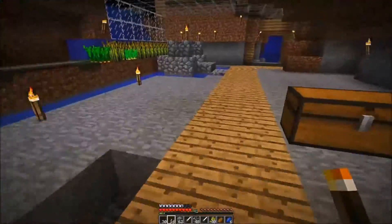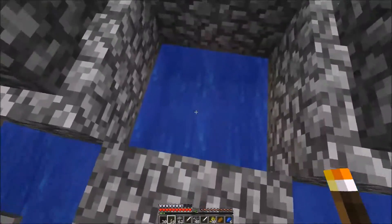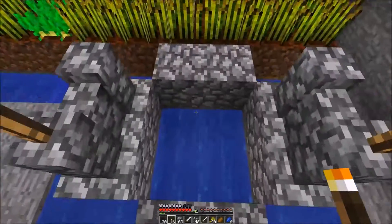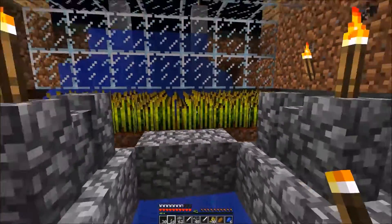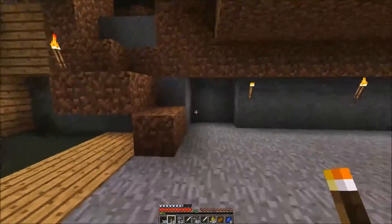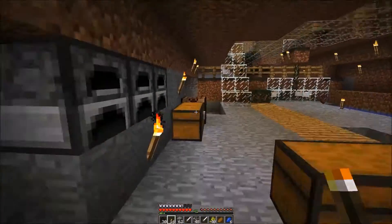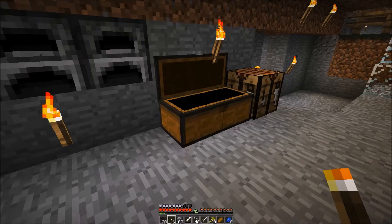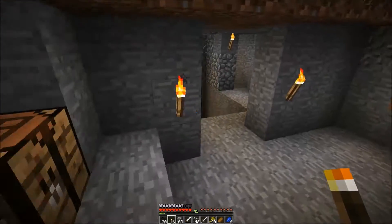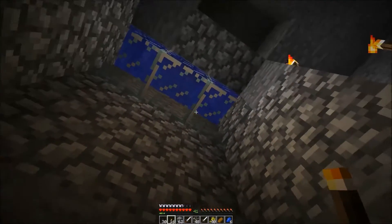Let's start from the bottom — this is my house. In here I have a water fountain of infinite water; you all know how to build this. I've done a lot of modifications, so I have three ovens here, a lot of stuff, a crafting table, and here is my bed.